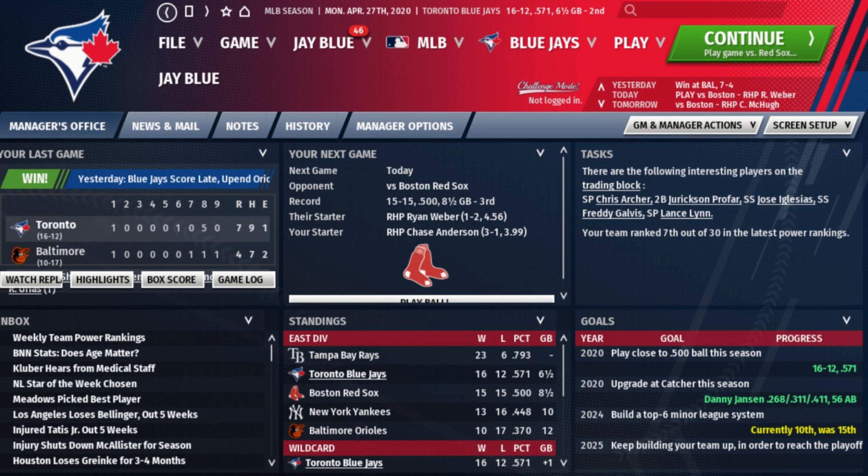Welcome back to the 2020 sim of the Toronto Blue Jays season using Out of the Park Baseball 21. I'm Jay Blue, author of Blue Jays from Away and the 2020 Toronto Blue Jays Minor League Handbook. That's available at BlueJaysFromAway.com in the shop, as well as on Amazon.com in print and for Kindle. If you want to check out profiles on the minor league players we'll be talking about, that's a great source for you.